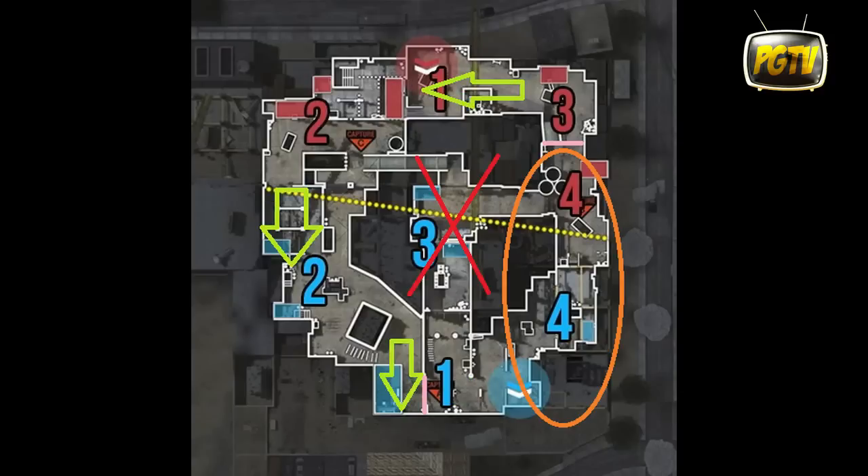Sur cette deuxième image, vous apercevez que j'ai encore une fois mis les flèches vertes. C'est tout simplement qu'une fois avoir fait l'aller, on fait des petits tours de map. On s'arrête vers le point 3 rouge, et je vous conseille de revenir en arrière pour repartir vers les spawns 2 rouge, 2 bleu ou 1 bleu. Les petites droites roses représentent les endroits à ne pas dépasser, à cause des campeurs notamment.